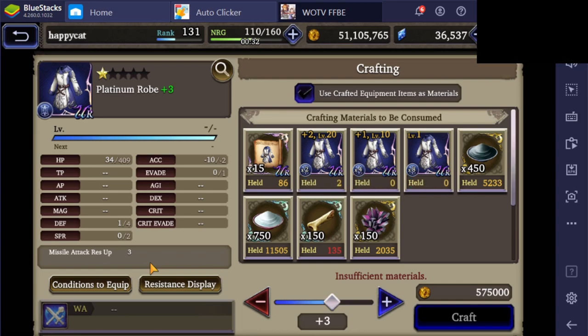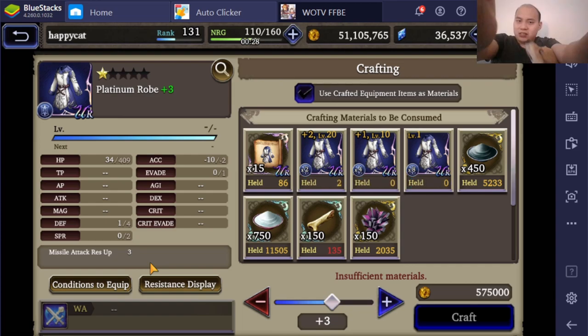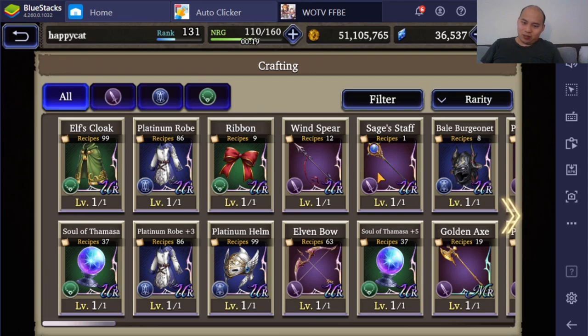The problem with the Platinum Robes is I didn't realize I needed one of these Bone Splinters, so no Platinum Robe for now. But look at this — 10,000 White Sand. I feel like White Sand probably sells the best in the freaking game.